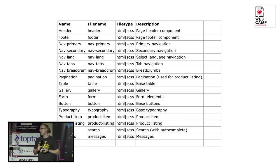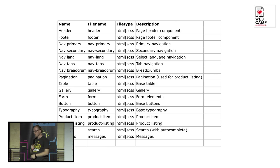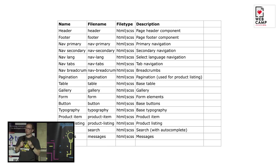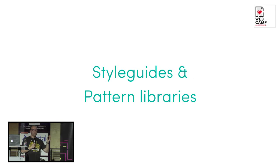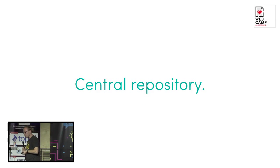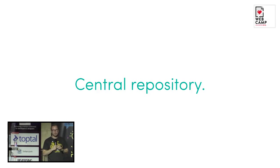When I'm doing an interface audit — usually when I start to work on a new project — I open a spreadsheet file and write down all the components I can see or think about that I'm going to need: header, footer, different types of navigation, base components for typography or tables, different buttons, and if it's a webshop, product listing or product items. When you start to think in terms of components, you can build a style guide and a pattern library.